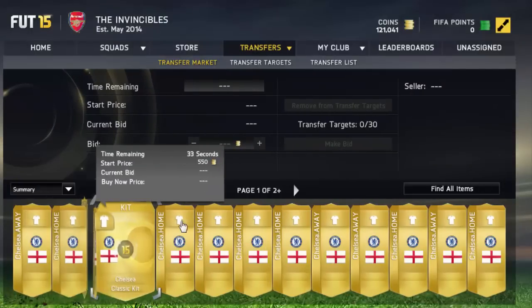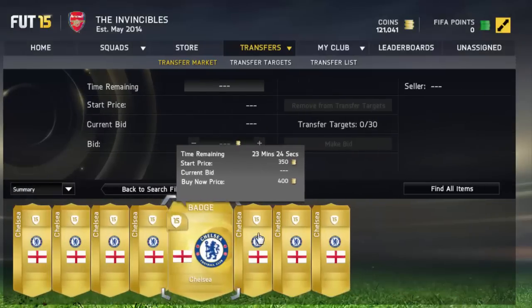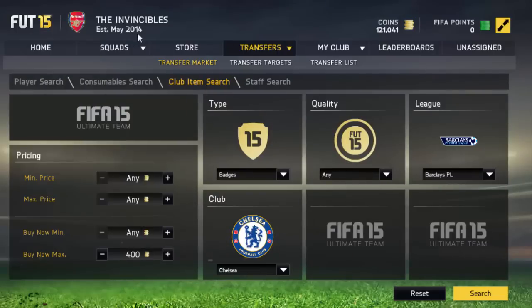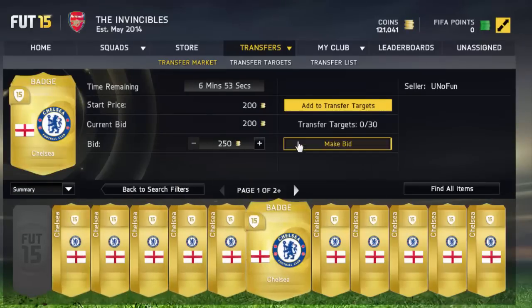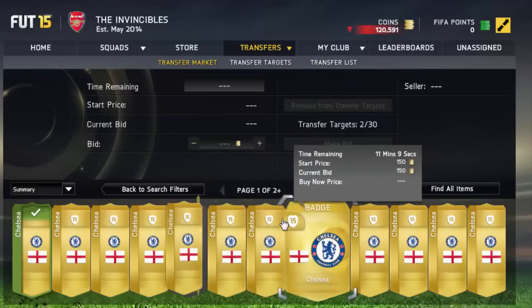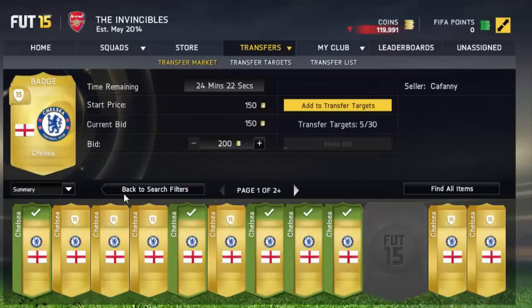You can pick their kits, but I'm going to do the badge first. The badge is 350 — the lowest buy now is 350. So then you want to get your little calculator up. We'll do 350 times 0.95, and maybe 50 coins profit, so you can bid 250 on this card and make about 80 coins profit. Just bid 250 on all these cards — if you can get them for less that would be even better. We'll bid 200 on that one and sell them on for 350 coins.